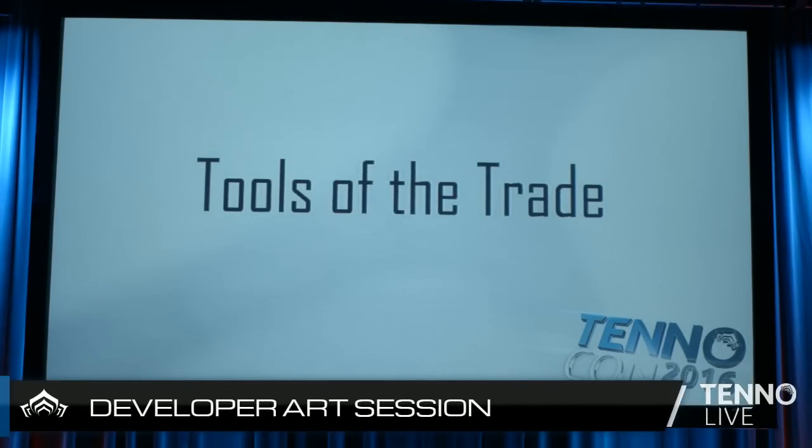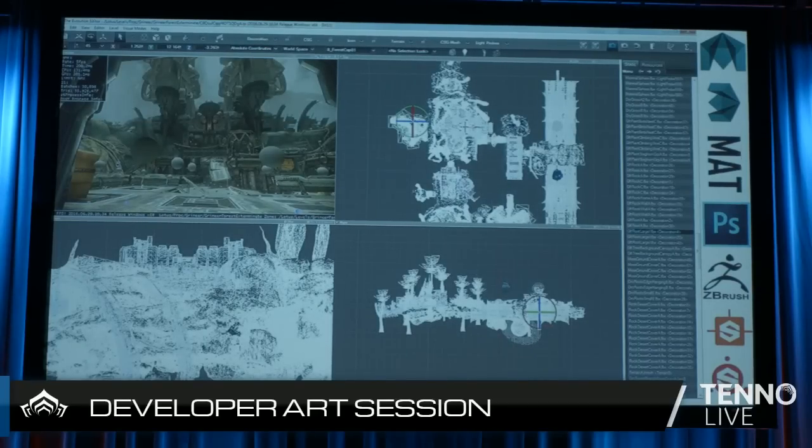Let's go on to tools of the trade to give you guys a quick look at some of the tools these different departments use. This is a screen cap of our engine. All of the work that we do when it comes to building the environments takes place either in a 3D package and then assembled in our engine here. This is something our team developed many years ago and we've been working with our own proprietary tools since then — the Evolution engine, about seven years.